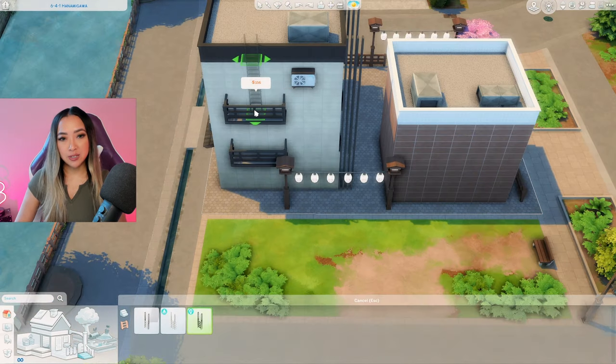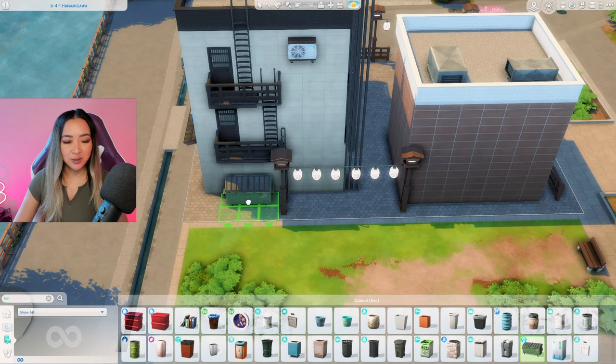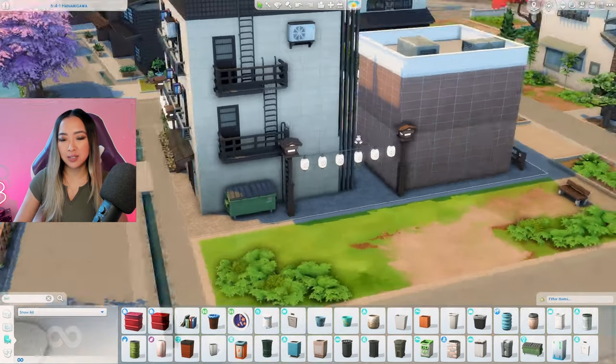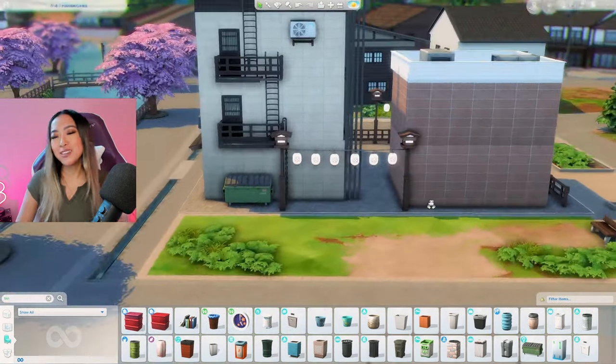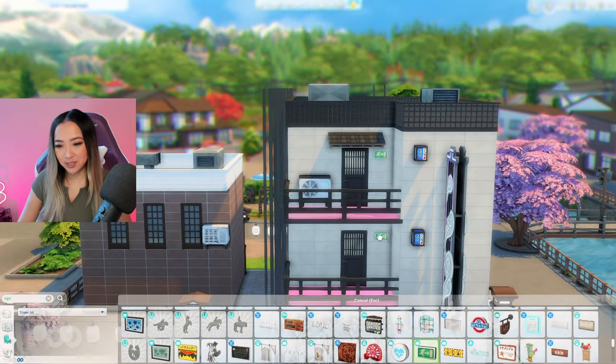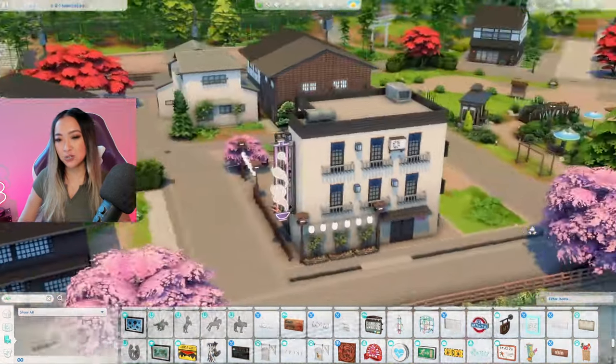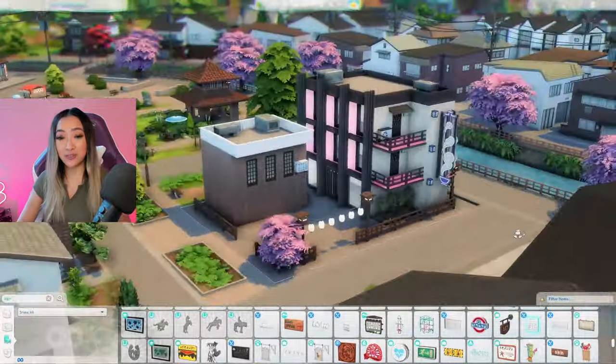I just realized the back here is extremely plain, so I'm going to add some small balconies and create kind of like a fire escape as well. We'll grab these Eco Lifestyle ladders in the black swatch and cascade them all the way down to the ground. Let's also include this large dumpster from the Eco Lifestyle pack to make this area look kind of like an alleyway - a trendy nice alleyway. These Get to Work exit signs on top of the doors would also be pretty cool - let's put them on the front of the building as well. The hotel is looking super cute.